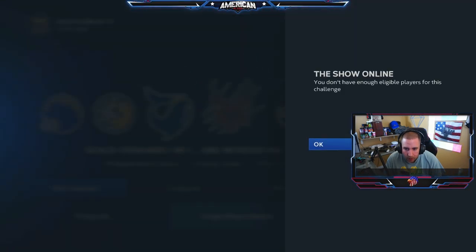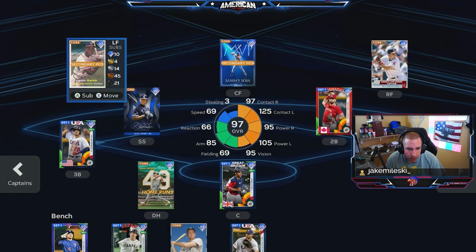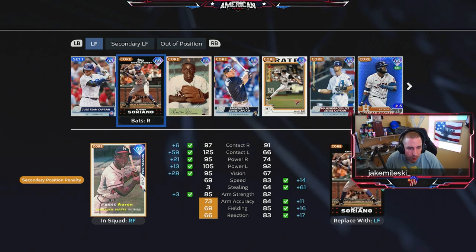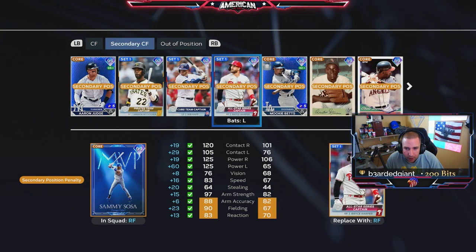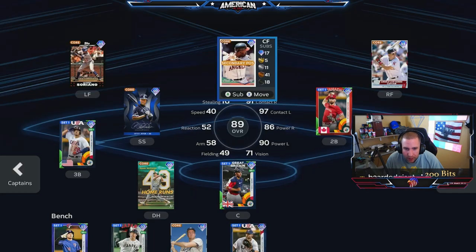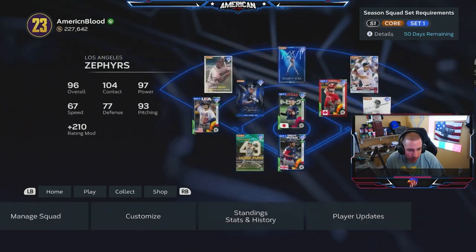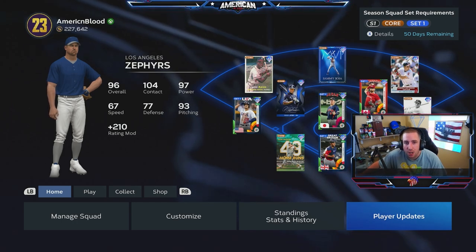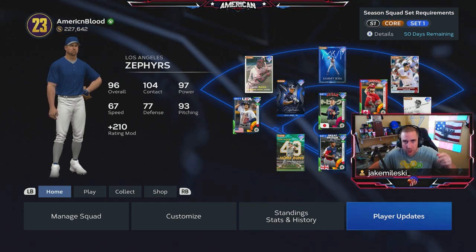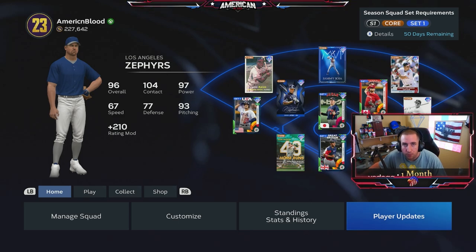It says we don't have enough eligible players — yes we do. We'll edit the roster and be able to change it up right here, selecting all our Team Affinity players like Soriano and a few others we've already done before. Anyway, if you enjoyed this hit that like button, subscribe if you're new, and turn those notifications on so you don't miss any content. Check out my Twitch down below at twitch.tv/americanblood — I'll see you guys in the next video, thanks for watching.